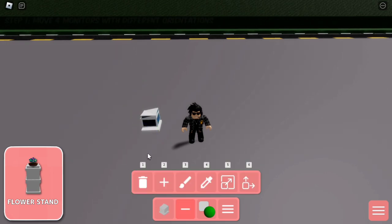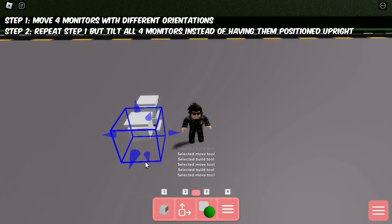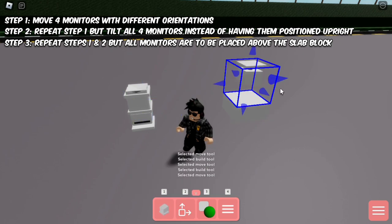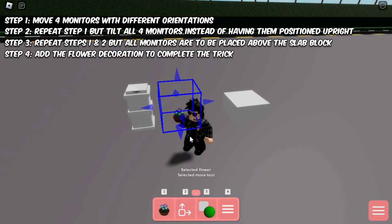The next trick is the flower stand. Use the move tool to join four monitors in its different orientations, followed by doing the same thing but having the monitors tilted this time. Then you'll have to repeat the same steps but the monitors will need to be placed above the slab block instead of the ground. Add the flower decoration to complete the design.